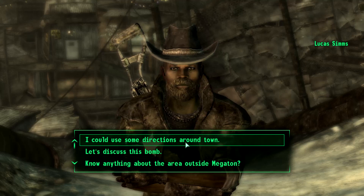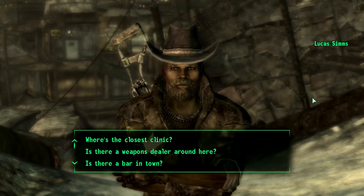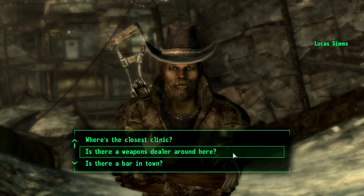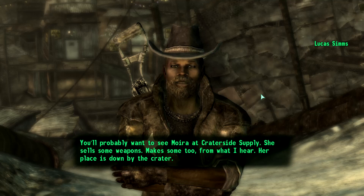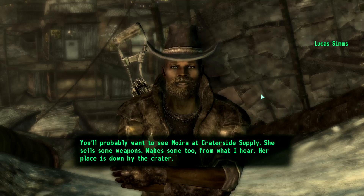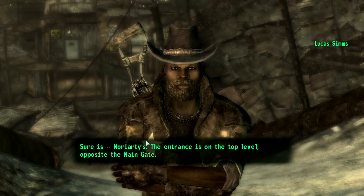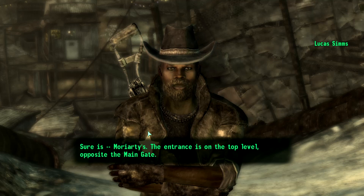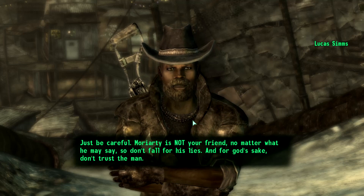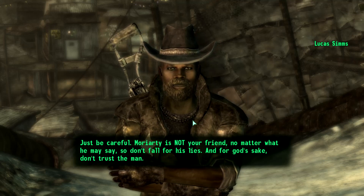I could use some directions around this place you call town. Where's the weapons dealer around here? You'll probably want to see Moira at Crater Side Supply — she sells some weapons, makes some too from what I hear. Her place is down by the crater. Moriarty's — the entrance is on the top level, opposite the main gate. Just be careful — Moriarty is not your friend, no matter what he may say. Don't fall for his lies. For God's sake, don't trust the man.